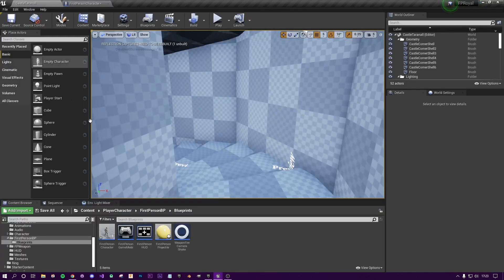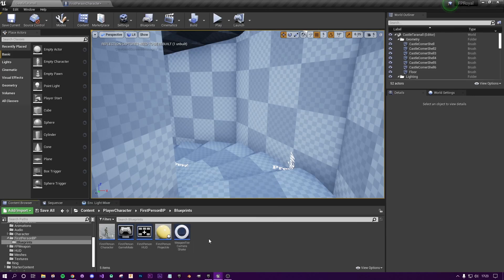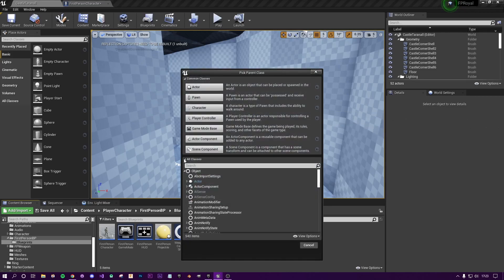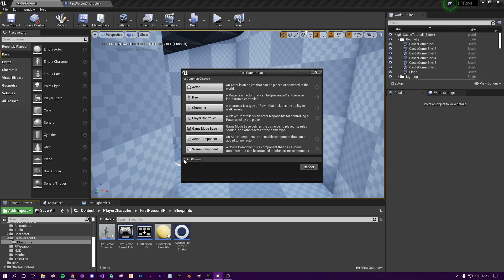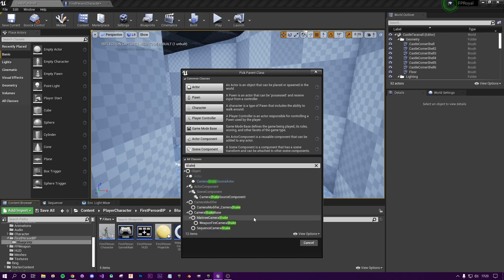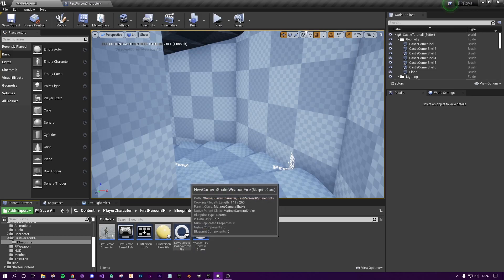Now we need a shake class, so let's create a new one. Go back to your first person blueprint folder. Right-click in the content browser, go to Blueprint Class, and in All Classes click the dropdown and search for 'shake'. The one you want is Camera Shake Base, then MatineeCameraShake. Select that, it'll be placed at the bottom, and name it something like New Camera Shake Weapon Fire.